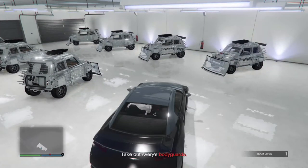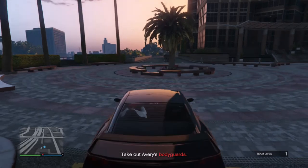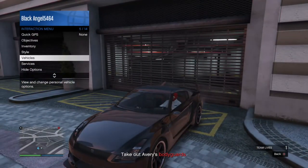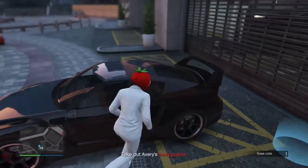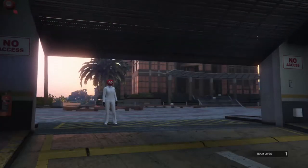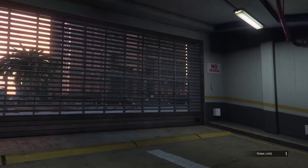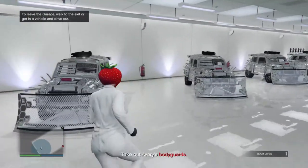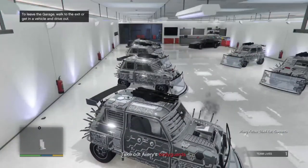What you're going to do is go to your garage, get in the Elegy, then drive out. Then you get out, go inside, and you'll notice that you will be next to your car — preferably put it in the front row. Get in the car, drive out, and as you see the Elegy isn't there.